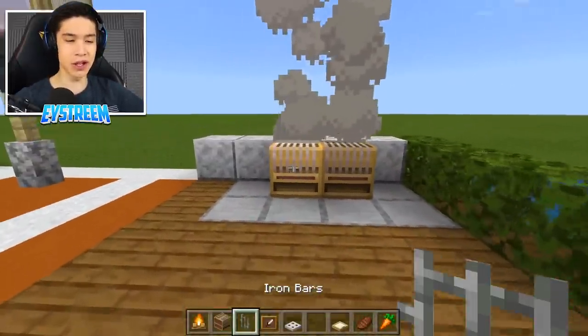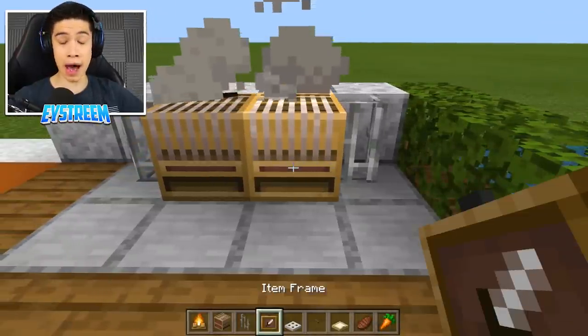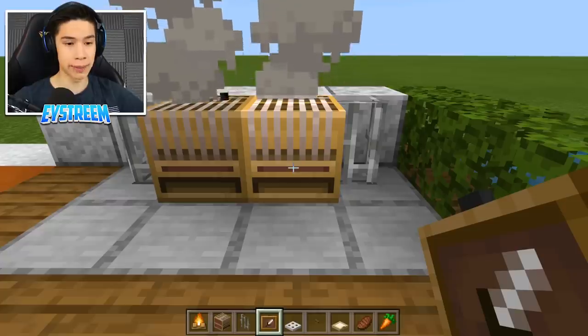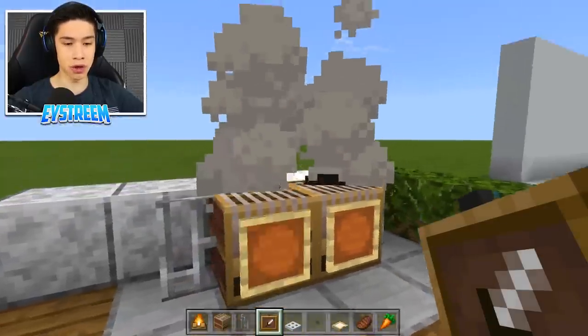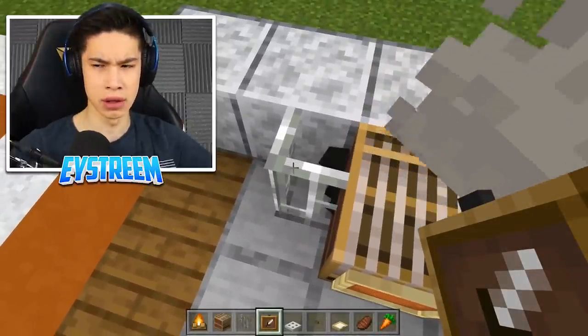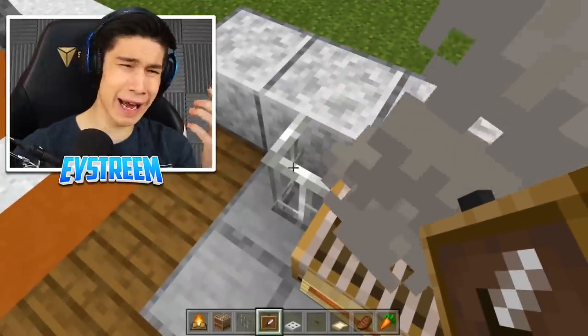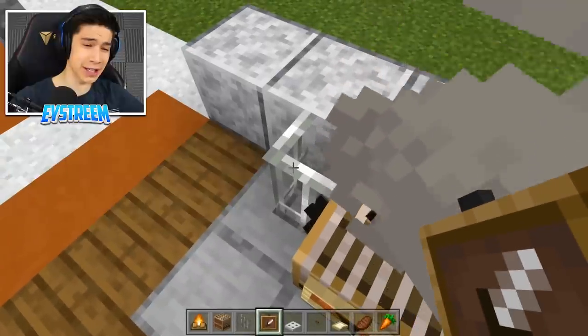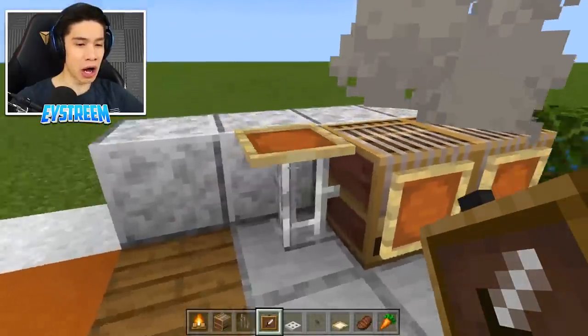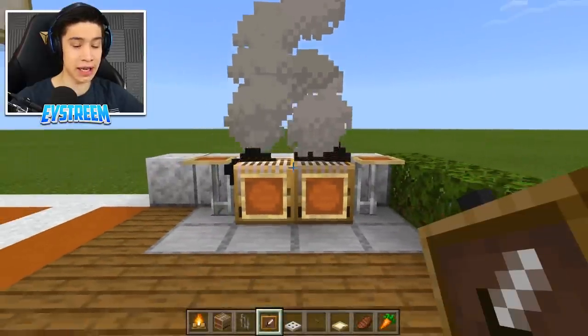Grab your iron bars and place one on the left, one on the right. Then we want our item frames — you're going to crouch and place one, two item frames on the front of our looms here. Then on our left and right iron bars, place an item frame on top of each one facing upright. Do the same thing on the right-hand side.